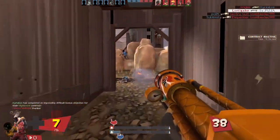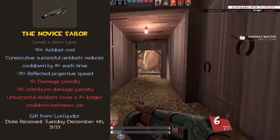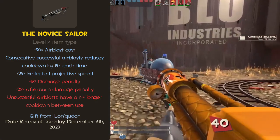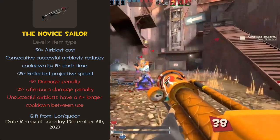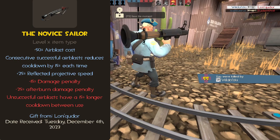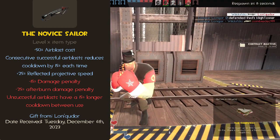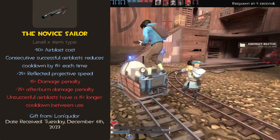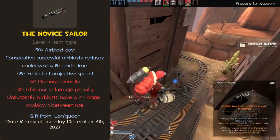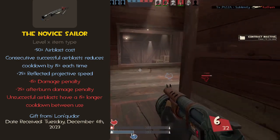This first Air Blast flamethrower is called the Novice Sailor. The Novice Sailor is as standard to an Air Blast flamethrower as you could imagine, and the ideas get a bit more crazy from here on. The Novice Sailor features a cheaper Air Blast, and consecutive successful Air Blasts reduce the cooldown of the other by 15%. This means that for every Air Blast you do that successfully hits an enemy or reflects a projectile, your next Air Blast will come out much faster. Reflected projectiles also have a 25% increase in travel speed, which is a buff but can sometimes be a nerf, because players would have to relearn muscle memory.